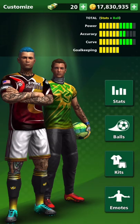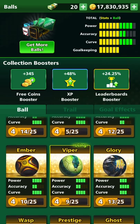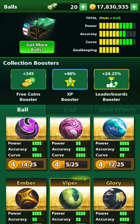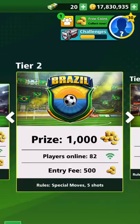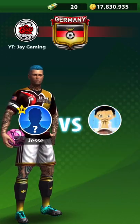Alright, but there we go. This ball has 4 accuracy and 4 curve. Compared to all my other balls with 4 curve, nothing comes close to the amount of accuracy. Okay, this ball is cracked — not the highest power obviously, but we're going to use it. And we're going to head into a low tier because I haven't played in a while and I don't feel like getting my butt whooped. Let's head into Germany and see what we can do.